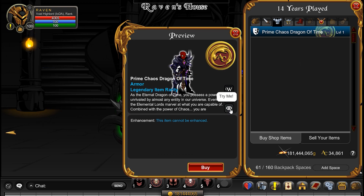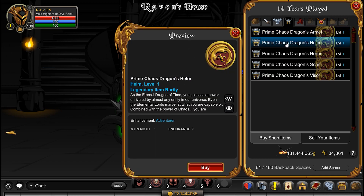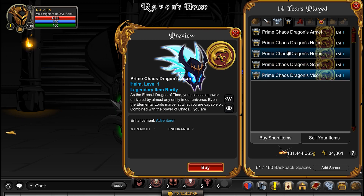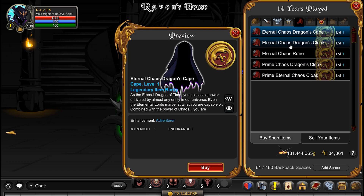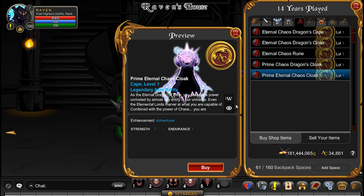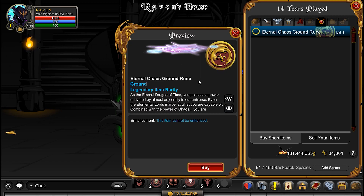And then you have the Prime Chaos Dragon of Time — this is the legendary armor set that goes with it — and several different helms, very unique helms. I'm not even sure which one to put on. And then you have several different back items as well. That looks like the most elaborate one, the Prime Eternal Chaos one. There are several different options for those, and then you have the Eternal Chaos Ground Rune — a rune that comes with it.